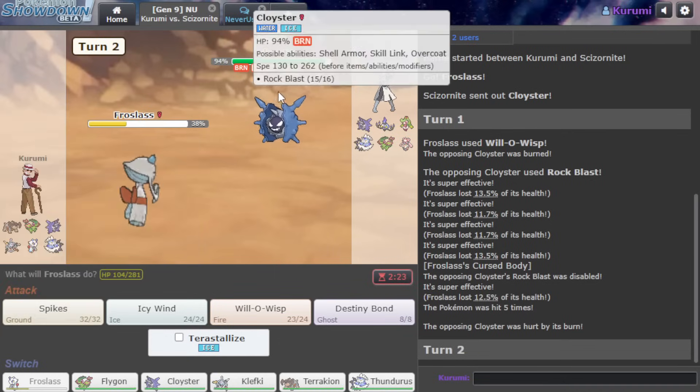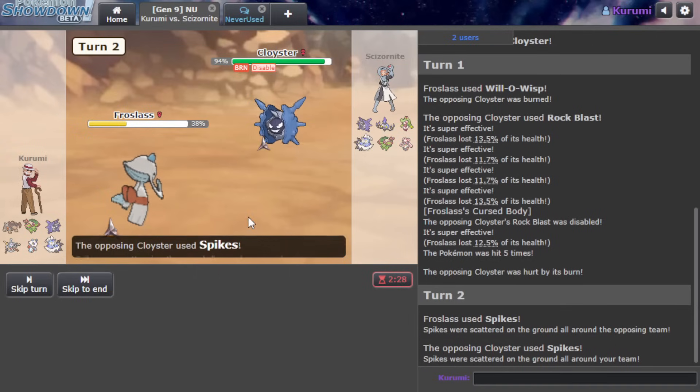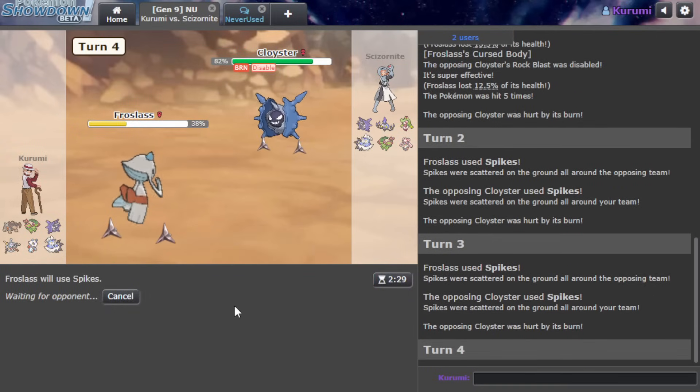We've been on this rodeo before, and I felt that using HO would be the best way to get to use all of my favorite Pokemon that dropped. We're just going to try them out. If you've been enjoying the content, go down and subscribe - about 70% of you aren't subscribed, I made that up, but let's get it down anyway.